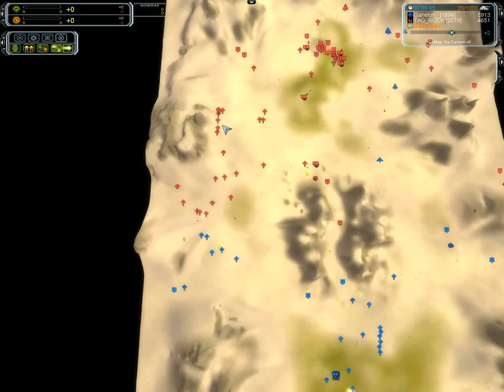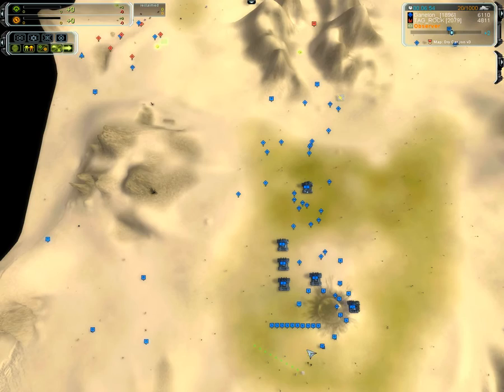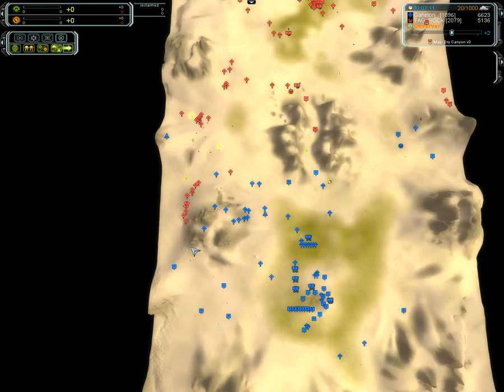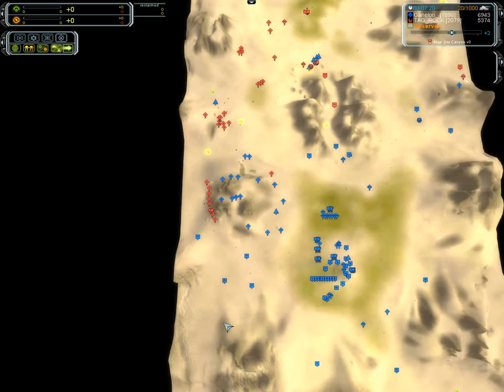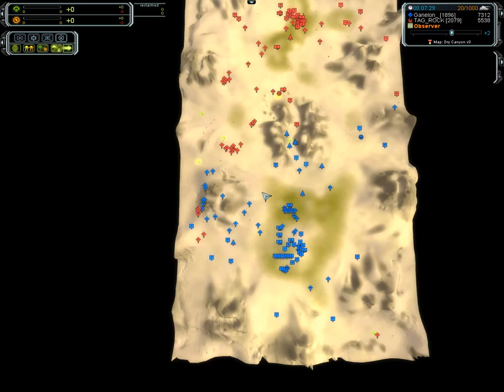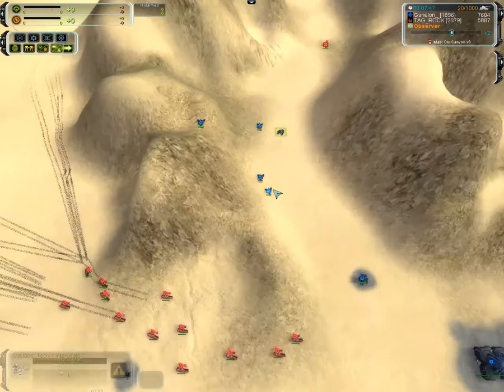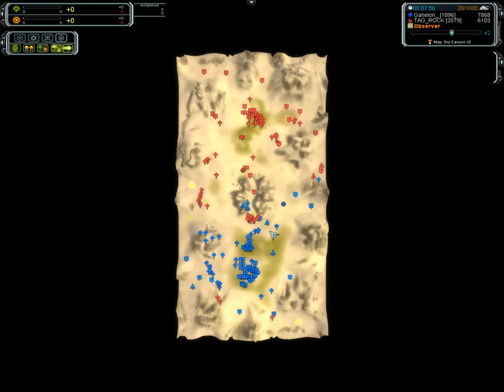Now we can see some numbers here for Rock — a significant force on the left side. Ganelon pushing forces to the side, going with a total of five land factories. Looks like one of the factories is going to be taken to Tech 2. On the other side, no problems whatsoever — just the ACU standing, Rock choosing not to feed it. But a couple of tanks can sneak through with a lot of exposed mass extractors. Rock isn't getting the order to kill them. Rock is now doing really well, but that's because the Tech 2 was rushed — so there weren't enough units for Ganelon to defend with.